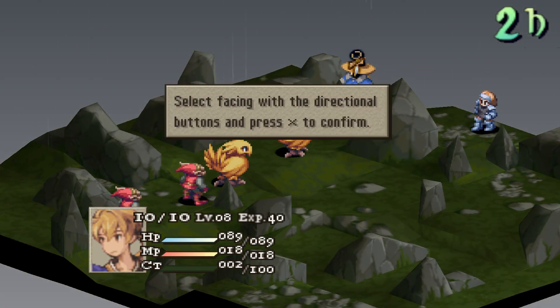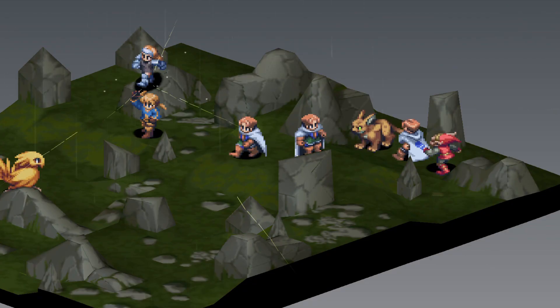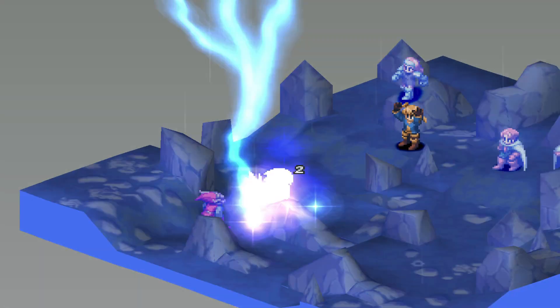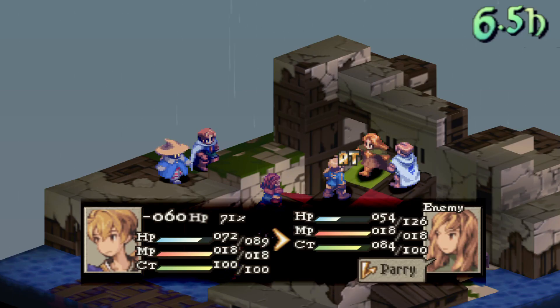There are several things you can do with Ramza, as he has both male and female stat growth rates and also a unique squire. I've talked about some of these before, but they are Ramza as a black mage or monk in chapter 1. It doesn't require much grinding and you will do great damage with little adversity.